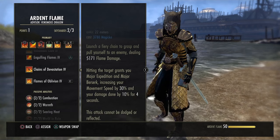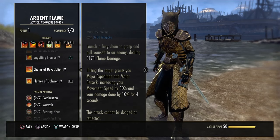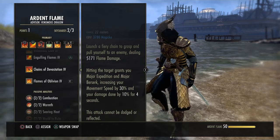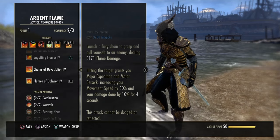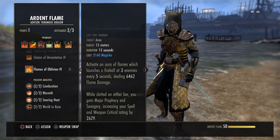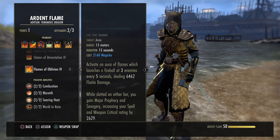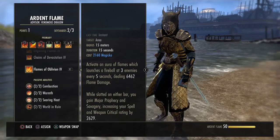Chains of Devastation: you activate this skill, get pulled to the enemy, it does flame damage, and you get Major Berserk and Major Expedition. Major Berserk is very strong — that's a 10% increase to your damage done. There aren't many things in this game that increase damage done, and DKs have a lot of them. Flames of Oblivion is your second or only spam move — this is a skill you will always have on your DK, non-negotiable. All other skills I've seen people drop; you do not drop Flames of Oblivion.